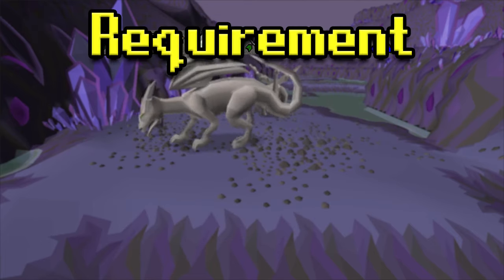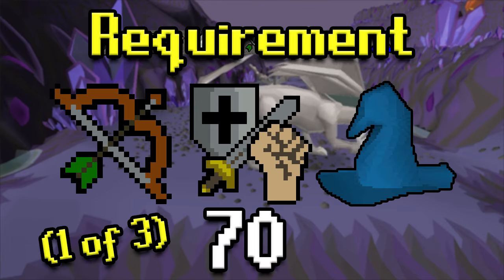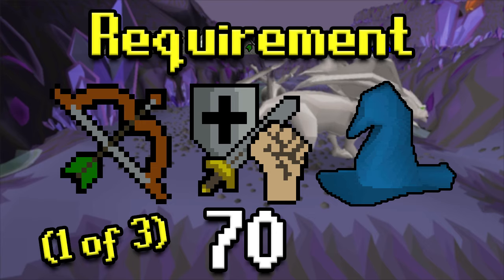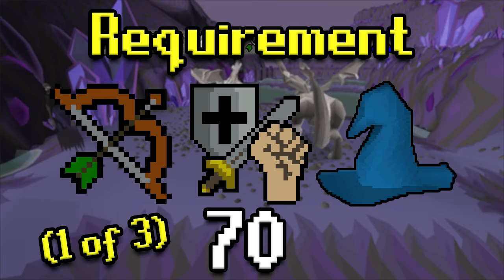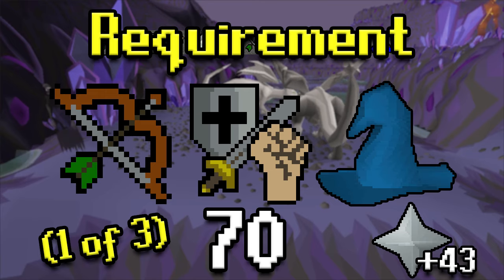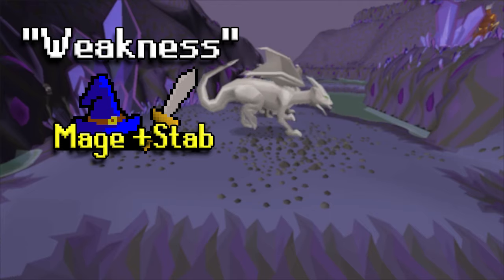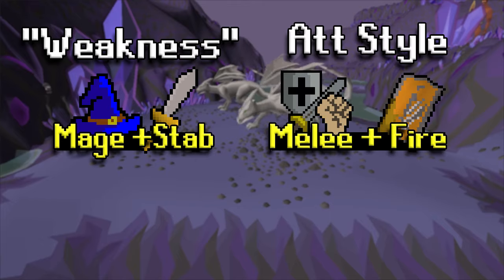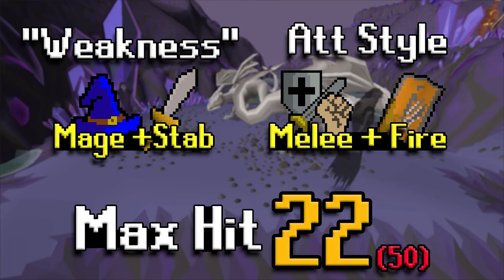As far as the requirements — depending on what you're going with, you need either 70 Ranged, 70 in your melees, or 70 in Magic. Steel dragons have very high defense, so you'd also want a high level in whatever combat style you're using. In addition, if you're going to be at close proximity to them, you'd want 43 Prayer. If you're using Range or Mage and you watch your distance closely you won't need it, but for melee or inattentive players, 43 Prayer is nice. Steel dragons are weak to Mage or Stab — though relatively speaking they're not really weak at all. They attack with Melee and Dragonfire, and their max hit is 22, or 50 with Dragonfire.